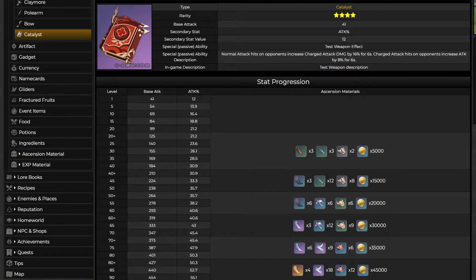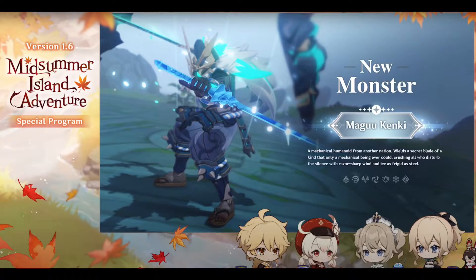Now Klee's special 4-star catalyst, Dodoco Tales. Its secondary stat is Attack. Its passive is: normal attack hits on opponents increase charge attack damage by 16% for 6 seconds, and charge attack hits on opponents increase attack by 80% for 6 seconds.